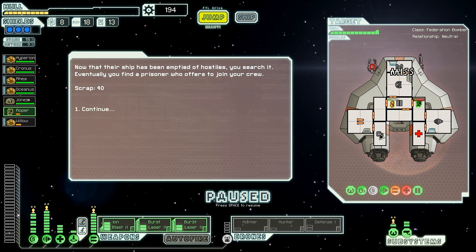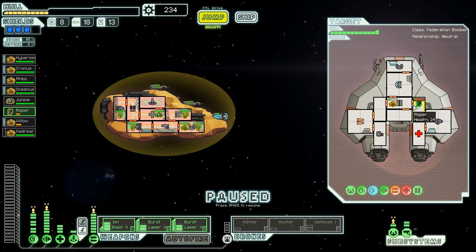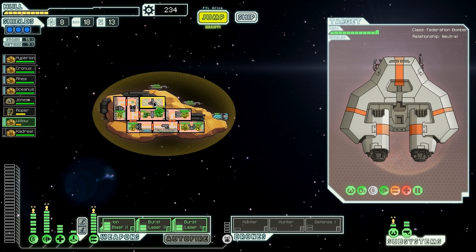Now that the ship has been emptied of hostiles, we search it, finding a prisoner who offers to join our crew for 40 scrap. Is he a crystal crew? He is! That's the best — that was the best outcome. I was worried there at first. But we can use them. Welcome aboard Cadriel — six crystals on this ship! That's amazing. We have more crystals than have ever been seen in one place by me, as far as I can tell.